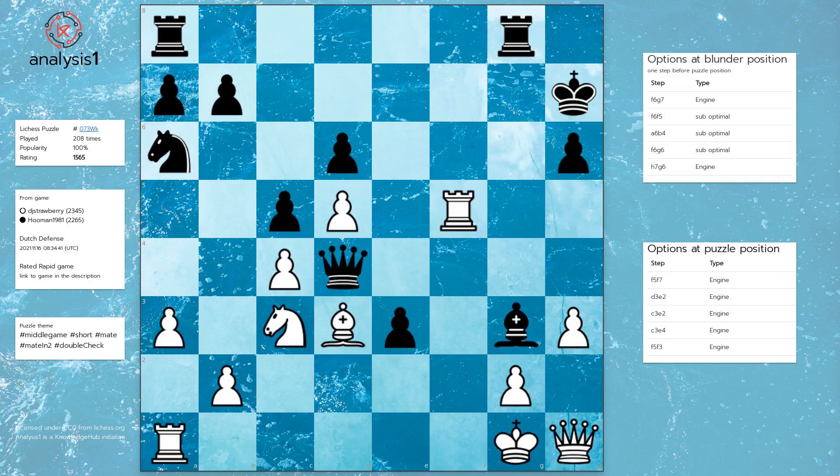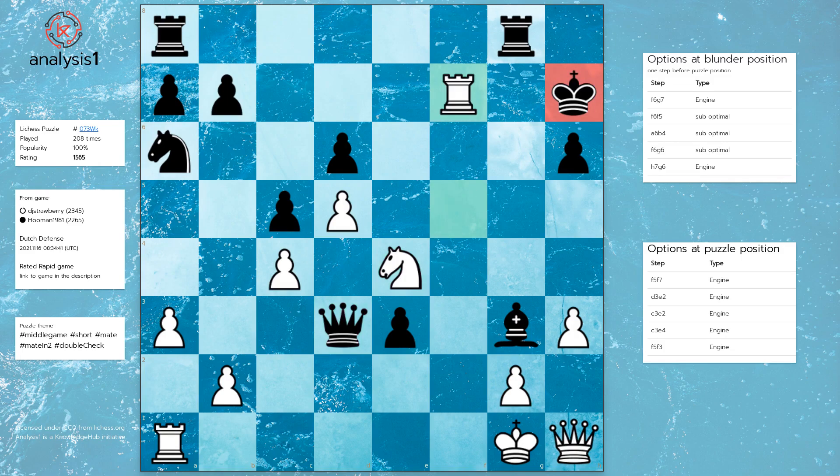Puzzle position losing option 4: Knight to e4, Queen takes bishop, Rook to f7 check, King to h8, Knight takes bishop, Rook takes knight.